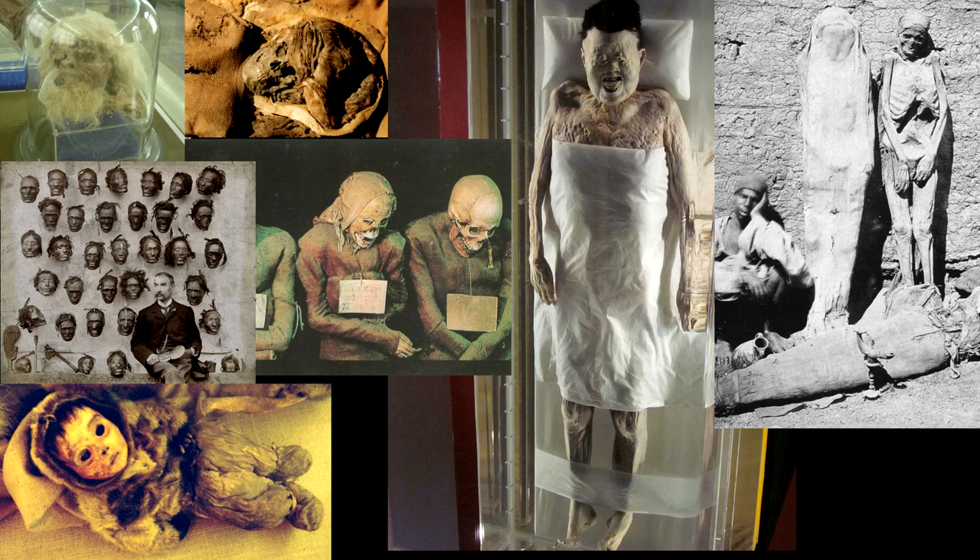Kind of similar to a phylactery for a lich. You could use, symbolically, the way organs were understood. For example, with the heart being able to control their will or emotions — so if you steal a mummy's heart, or the heart of any intelligent undead, you could somehow control their emotions. Or maybe destroying the jars removes the immortality.